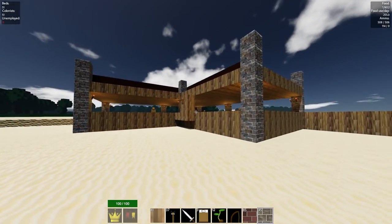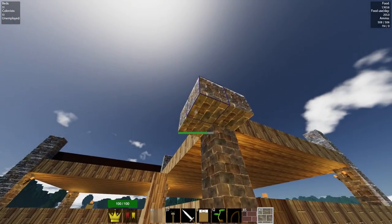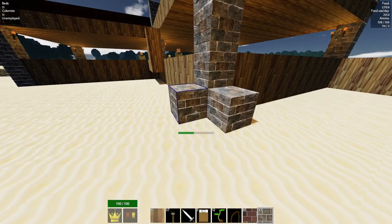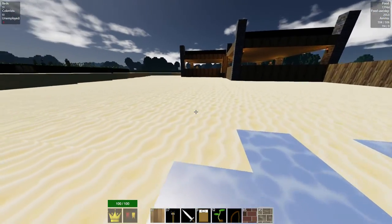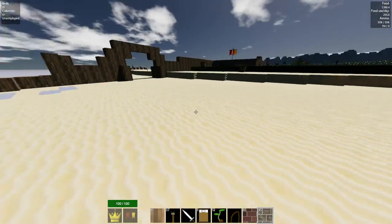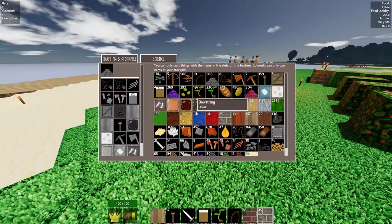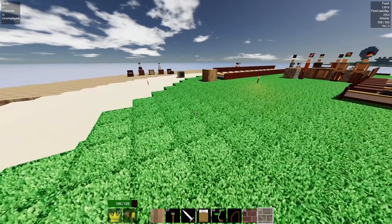I replaced everything with bricks and it looks a lot nicer — I like it quite a lot. I also want to add some extra detail. Wish we had stair blocks; they're going to be adding those, and they'd really help with design. Looking at our science, we're at 24 out of 25 — we'll have it done in no time. We completed the HP research and got an achievement; our HP is now 125.